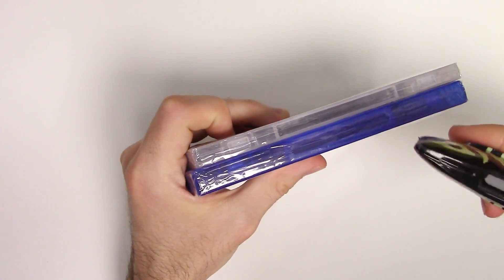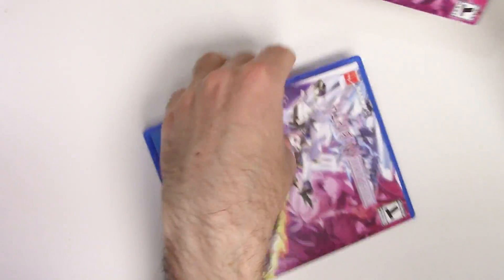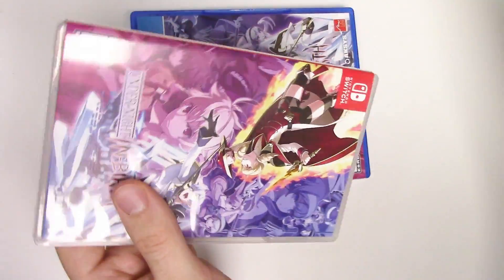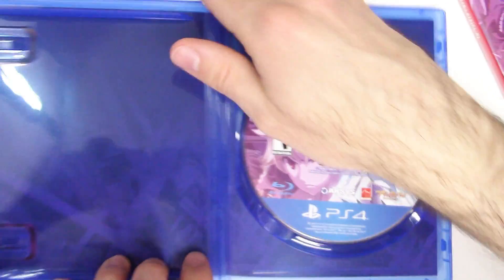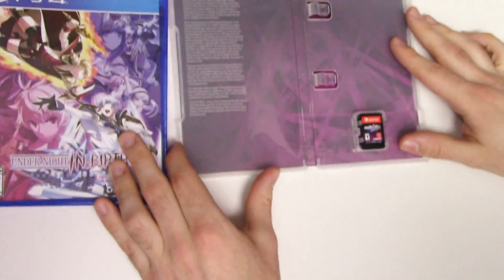Now let's go ahead and open these up. Starting with the PS4, we see the game disc on the right-hand side, and behind the front cover is a cool little scene or backdrop. For the Switch, there's the game card and you have the same little scene going on in the background.